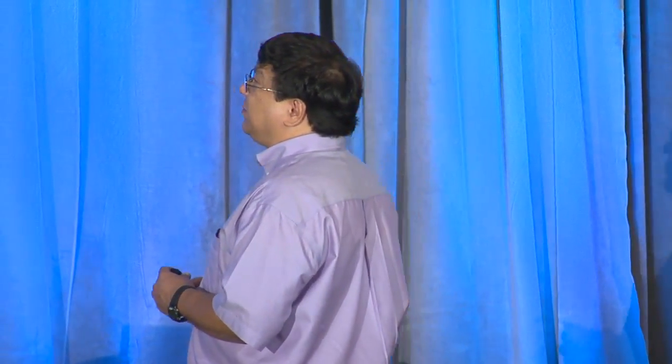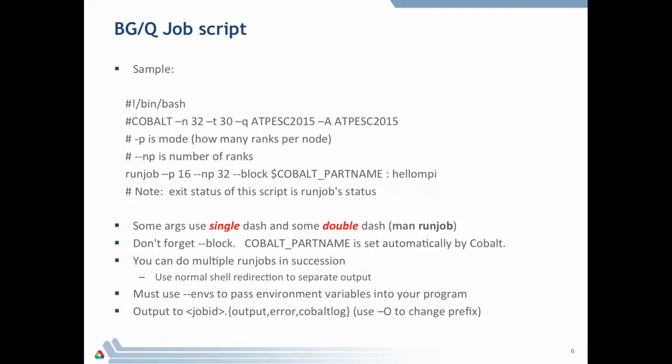Just so you understand the environment: Blue Gene compute nodes run a very stripped-down kernel with only your program in it, so they actually can't run a shell script — the compute nodes don't support fork and exec. This script actually runs on a login node on the Blue Gene, while the 32 allocated nodes are held for you. When you execute run_job, that's when you actually start execution on the compute nodes.